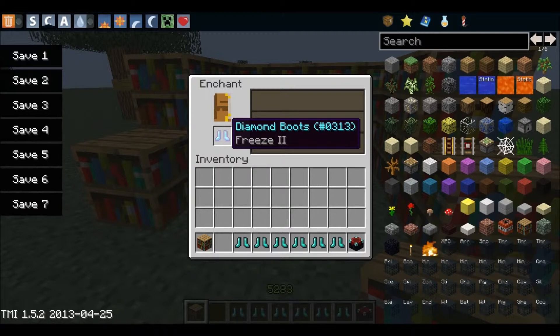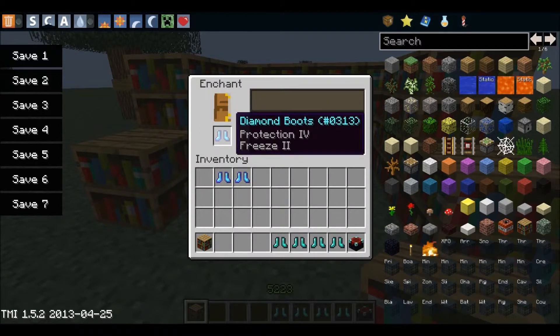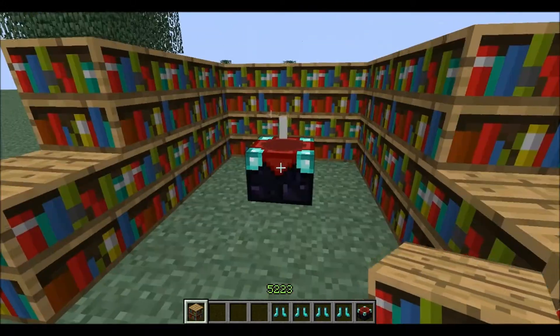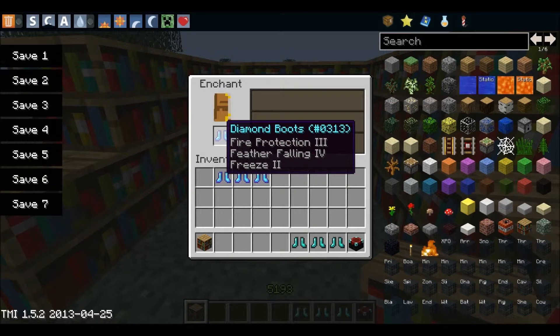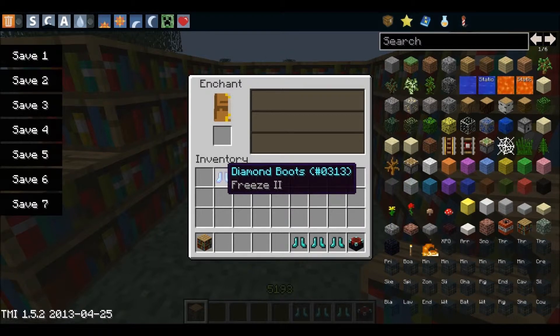Level 30 — Freeze II! So this allows you to get up to Freeze III, I think. Maybe it's just Freeze II with the current bookshelf setup. I'll just use these freeze boots and delete everything else.